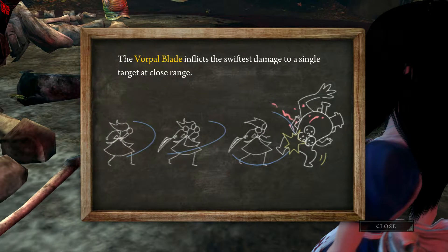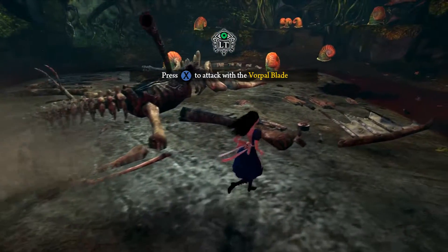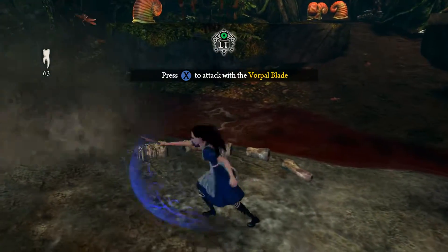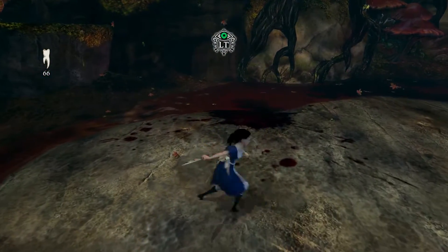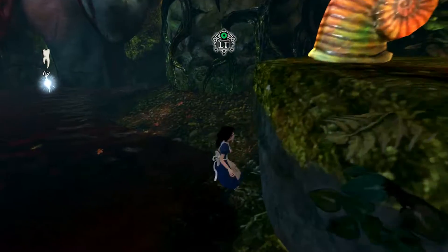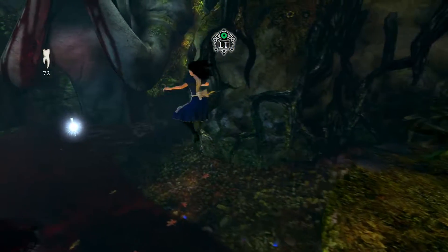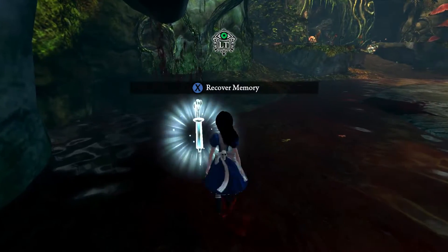The Vorpal Blade inflicts the swiftest damage to a single target at close range. We can combo it by repeating the button press. It also kind of stun-locks enemies — it's a very, very useful weapon. Easily my favourite weapon overall. Although in conjunction with the other items it's pretty dangerous stuff.